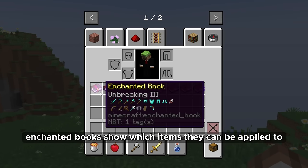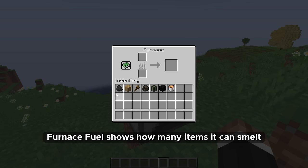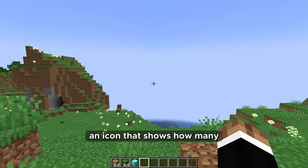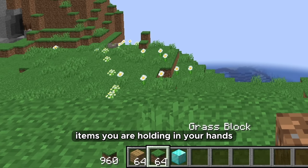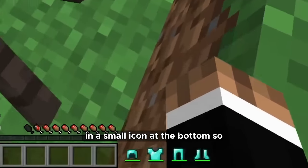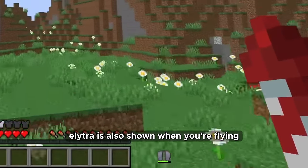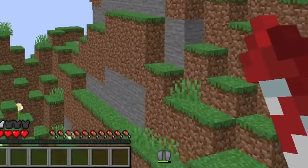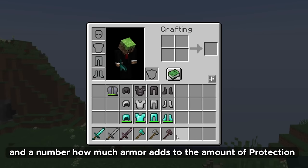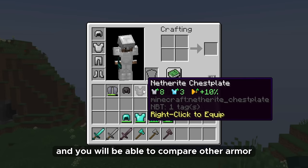Enchanted books should show which items they can be applied to. Furnace fuel should show how many items it can smelt. An icon should show how many items you are holding in your hands. The status of armor should be shown in a small icon at the bottom so you don't have to constantly check it in your inventory. The state of the Elytra should also be shown when you're flying. Armor and tools should show a small icon with a number indicating protection amount and damage, so you can compare armor pieces.